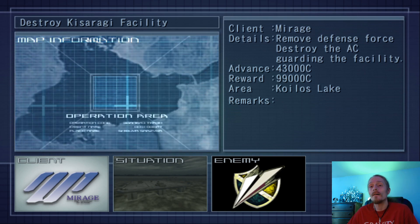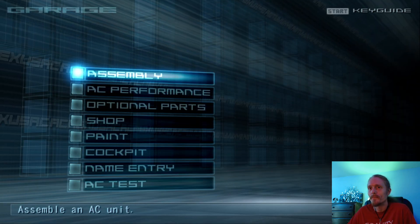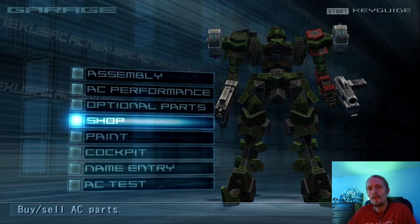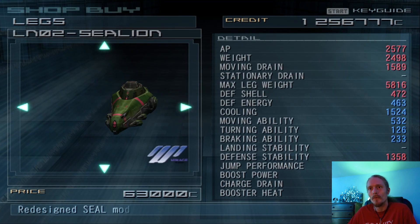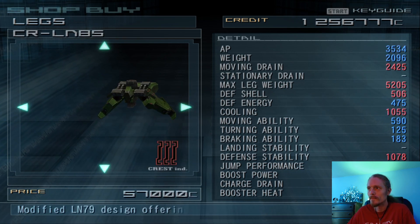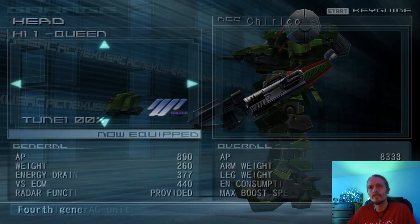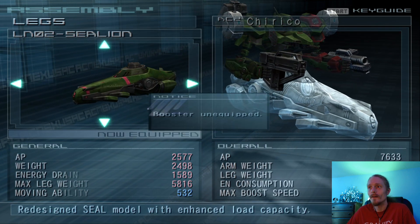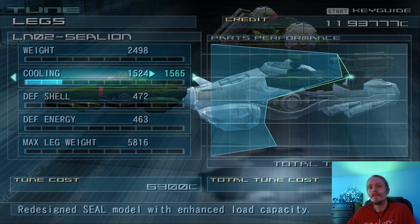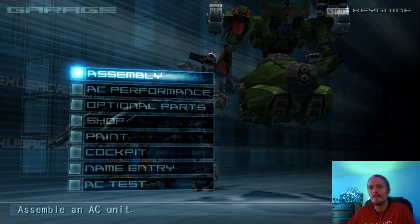Let's see if I remember this one. So this one is on a water level — we can actually go back and use hover legs again. We've got plenty of money, so we'll just go back to the shop and get them real quick. I'm just going to go for the one with the highest weight allowance — same one as before. Tends to be that with hover you're going to run up on your weight limit real quick, but this one's high enough that we can just put it on and go.